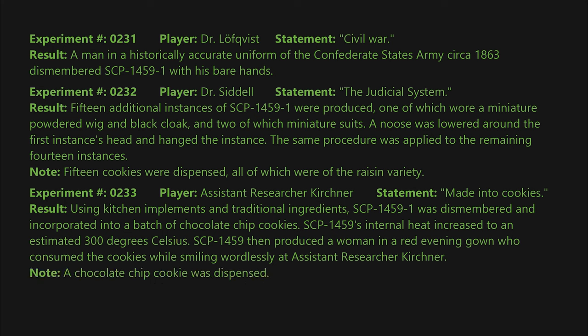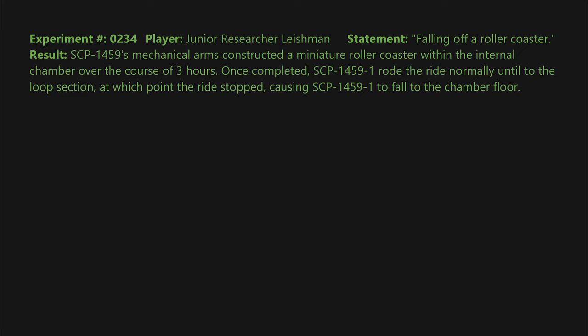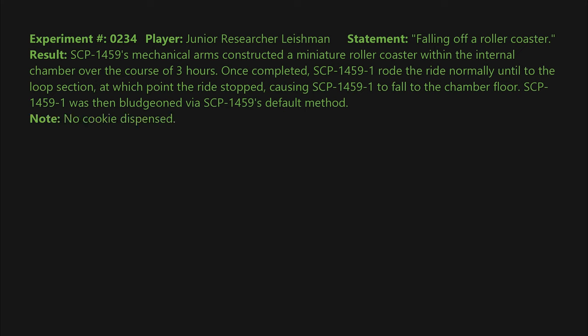SCP-1459 then produced a woman in a red evening gown who consumed the cookies while smiling wordlessly at Assistant Researcher Kirchner. Note: a chocolate chip cookie was dispensed; no traces of animal matter were detected in its composition. Experiment 0234: Player — Junior Researcher Leishman. Statement: falling off a roller coaster. Result: SCP-1459's mechanical arms constructed a miniature roller coaster within the internal chamber over the course of three hours. Once completed, SCP-1459-1 rode the ride normally until the loop section, at which point the ride stopped, causing SCP-1459-1 to fall to the chamber floor.